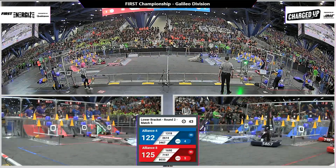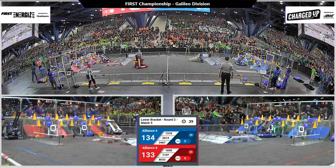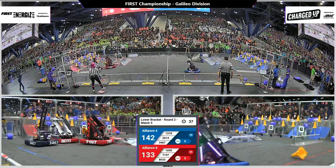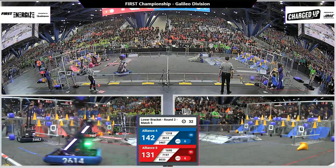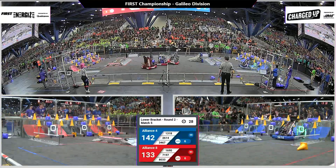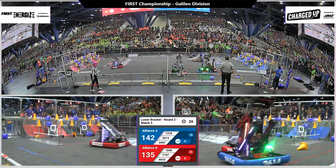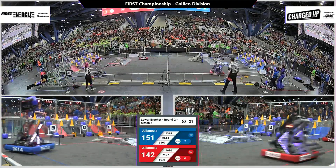26-14, here comes Mars. They've got a cube and they're going to the middle location of their grid. Red Alliance has six links. Blue Alliance has six links. Nine links is a full grid — we're getting close. 142-131 with 30 seconds to go. Blue Alliance has the lead. Even with one robot on the ground sideways, Blue is leading.